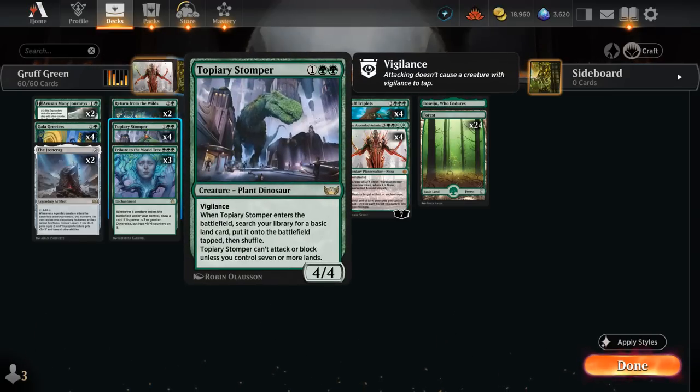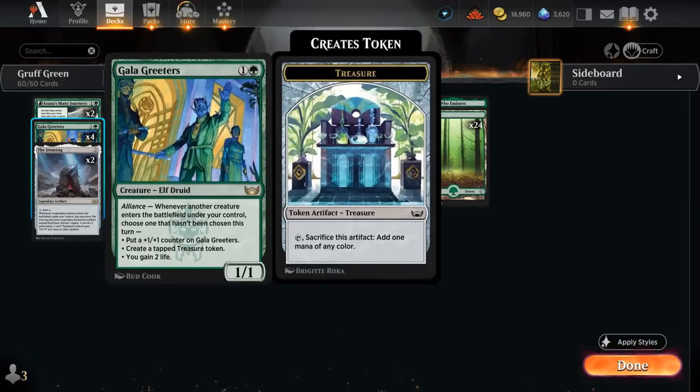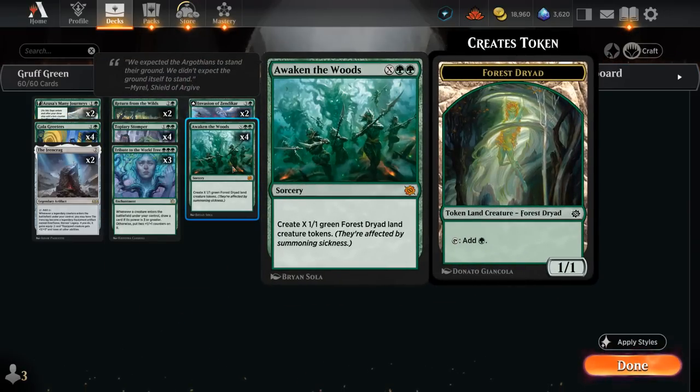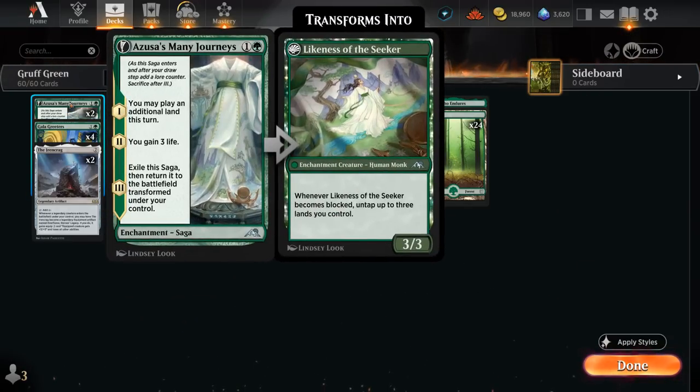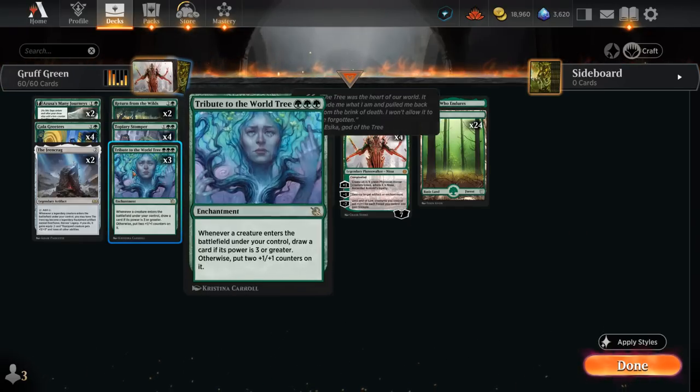Topiary Stomper is eventually a 4-4 as mentioned. Tribute to the World Tree is also quite nice — triple green, so only really castable in a mono green deck. When a creature enters the battlefield, if it had power 3 or greater, we get to draw a card; otherwise put two +1/+1 counters on it, so we can grow our smaller creatures like Gala Greeters and the 1-1 tokens from Awaken the Woods. But if we're transforming an Azusa's Many Journeys or casting Gruff Triplets, we get to draw three cards in that case — that's where we get our value from Tribute.